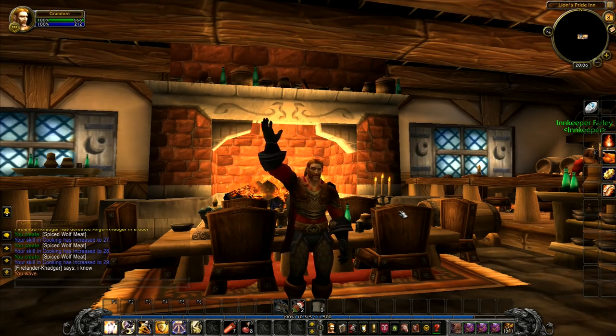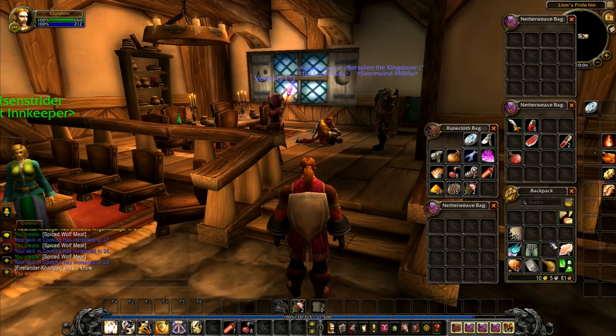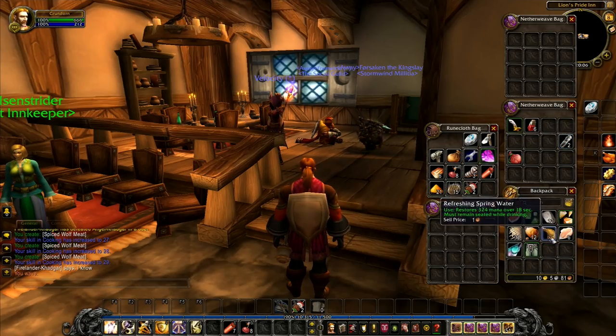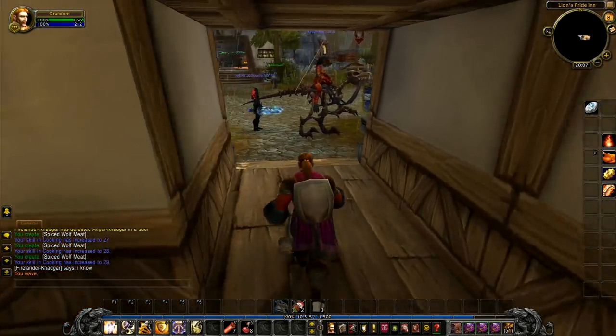Hey foxes, Frithgar here. So I've done a little bit of cooking and I've sorted out my bags as well. They're still looking a little bit untidy, so we can just move things around so they're a little bit tidier and we can keep on top of everything. This is stuff we want to keep down here, and then we have other stuff we'll use later on.